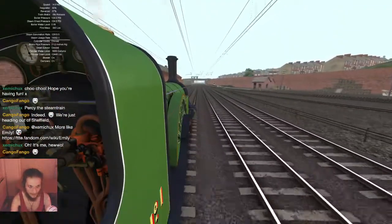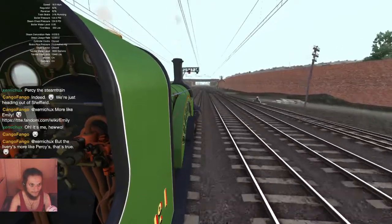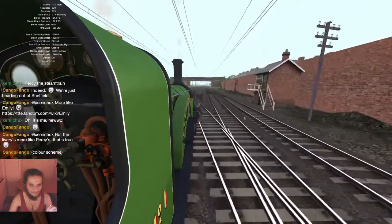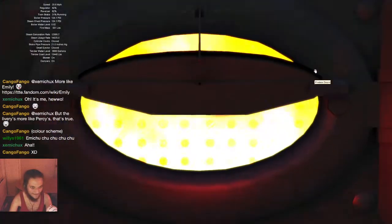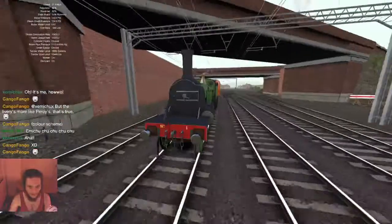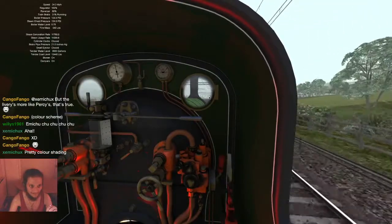The speed limit is 30. Let me put the brake into running so I don't lose pressure, and off we go. The livery is more like Percy's — that's true. You can see there are other views as well. In this one I can also open the firebox door so you can look in and see the fire — you can see how it's illuminating the cabin. You can also sit up here or down by the wheel to watch the wheel go around.